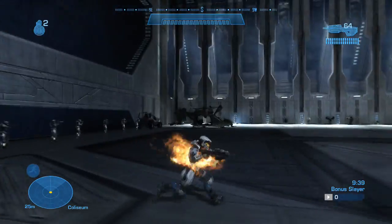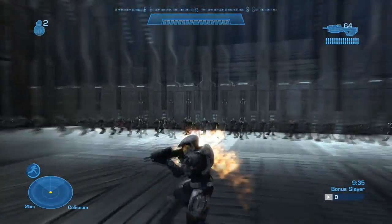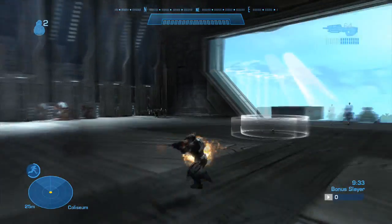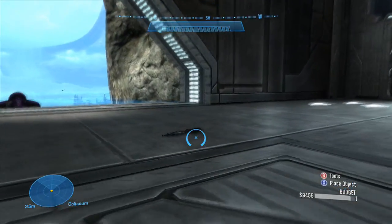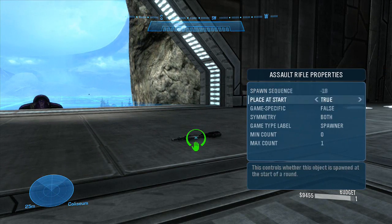Let's get right into it. Firstly, we have the new fire label. Basically, spawn whatever object you want to possess fire and simply assign the spawner game type label with spawn sequence negative 18. When you go into custom games, this object will possess fire.